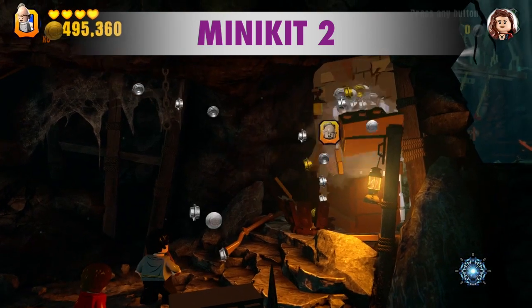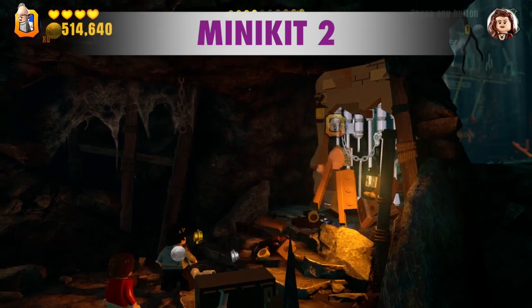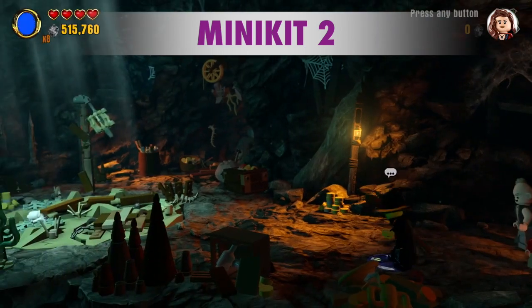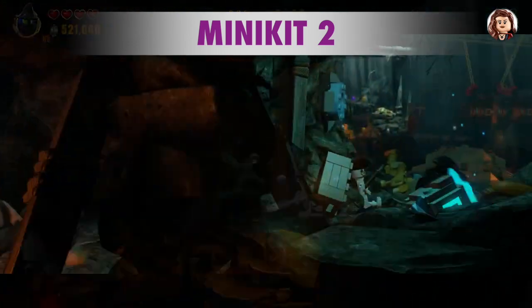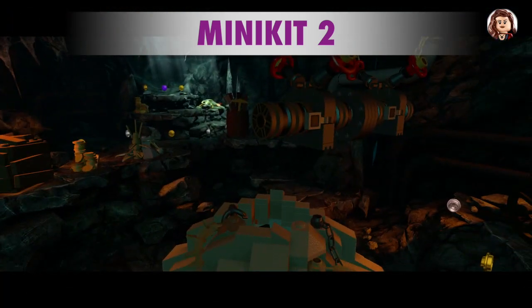For the next minikit, we need to get past this Silver Gate. If this is your second time through, you can use the pirate ship. We're also going to need the Water Spray ability. Harry Potter can do that.